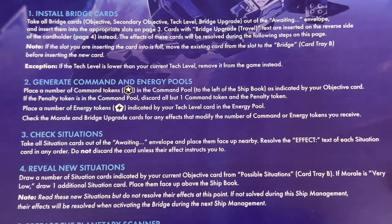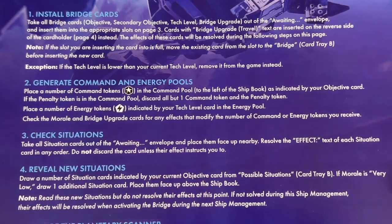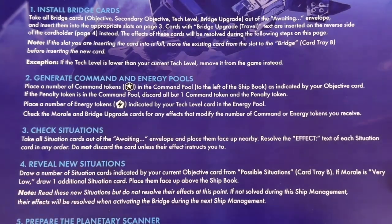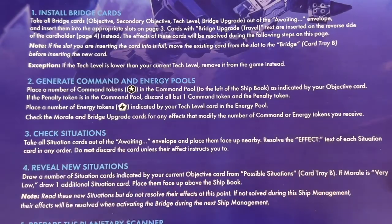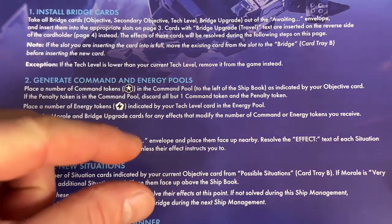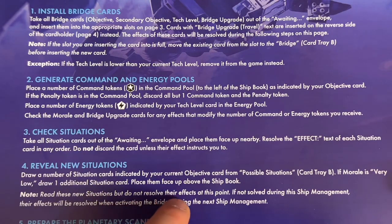Next, check situations: take all situation cards from the awaiting envelope and place them face up; resolve their effects in any order and don't discard unless instructed. We have none in the envelope. Then reveal new situations: draw a number indicated by the objective card — ours shows one situation. Draw from possible situations in card tray B, which contains situations one through ten. If morale is very low, draw an additional situation. Read new situations but do not resolve their effects yet.